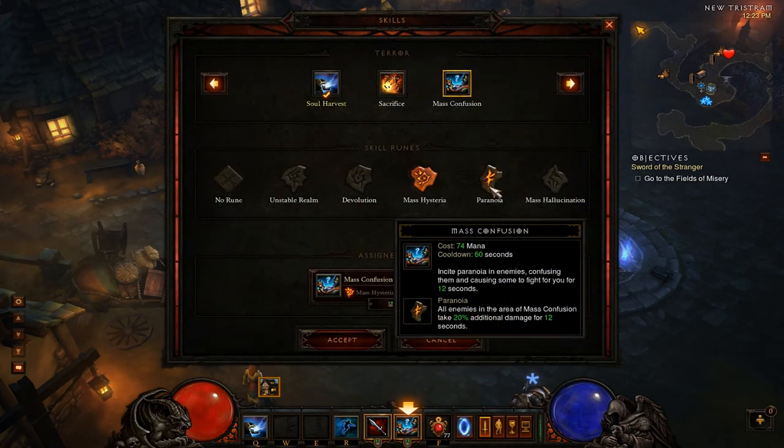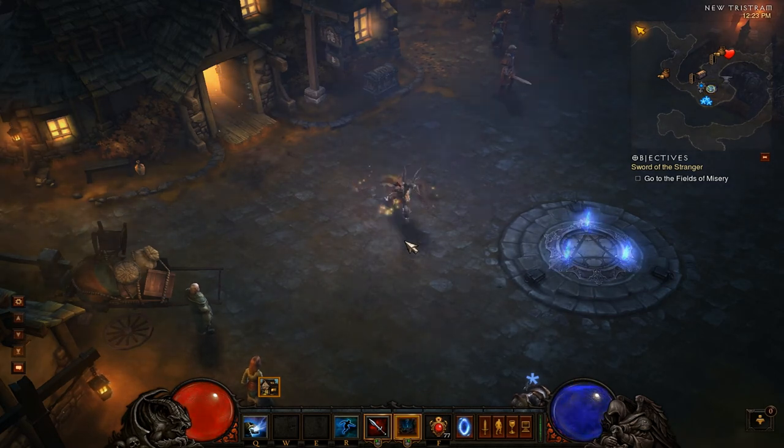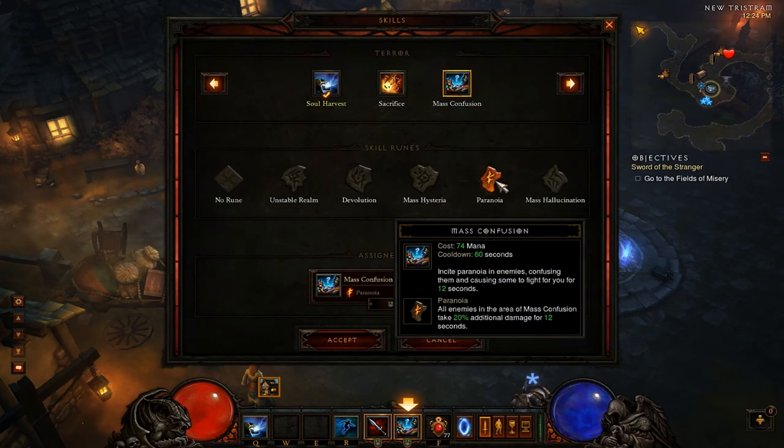Paranoia makes all enemies in the area of Mass Confusion take 20% additional damage for 12 seconds — not just the confused enemies. This can be a really potent option for burst builds, like a Rain Man build using Big Bad Voodoo to channel expensive abilities like Zombie Bears, then using Fetish Army, and blowing Mass Confusion with Paranoia for 20% additional damage. Soul Harvest buff plus all those together equals a whole lot of damage very rapidly.